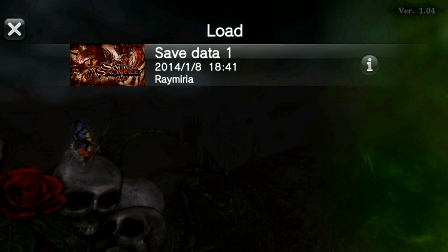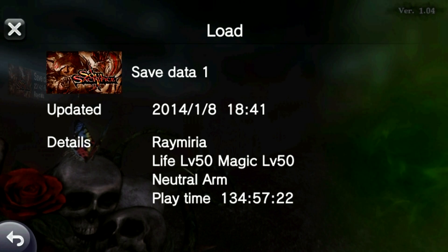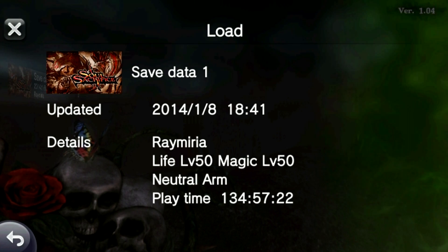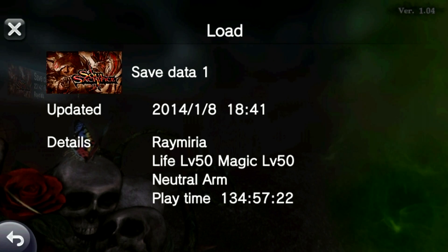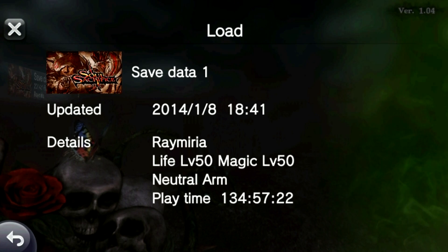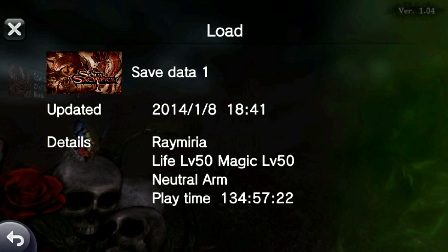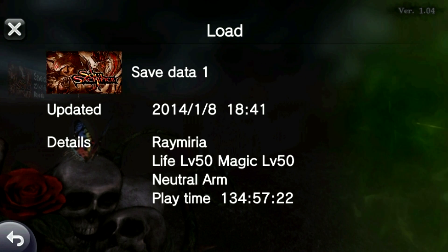If I press I, you can see here that it's got all the information: the updated date, my character name, my level, my neutral arm, and also my play time. So you may wonder what are the benefits of transferring my save to Soul Sacrifice Delta.